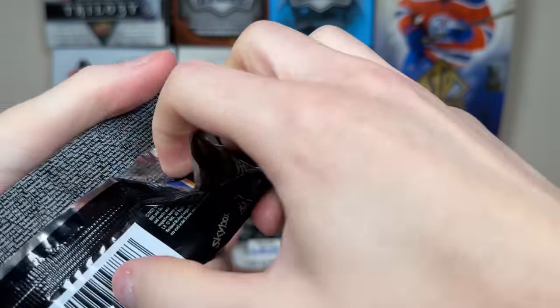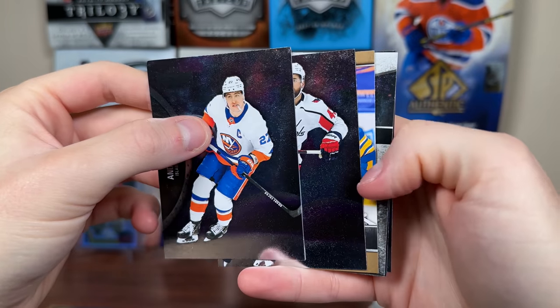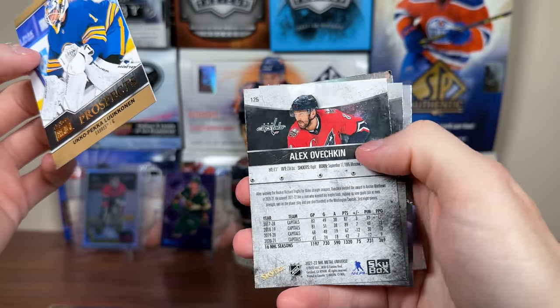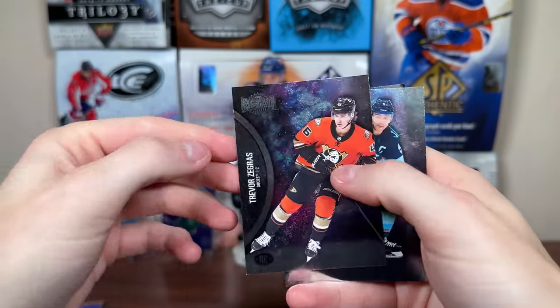The weakest pack here — one of the strongest packs for the regular, but one of the weakest for the Elite. See if we have anything other than the Premium Prospects. We have Uko Pekka Lucanen in there. Yeah, Premium Prospects — we'll go Pekka Lucanen. Got Ovi — that's just the variation there. There's a Zegres Rookie there.